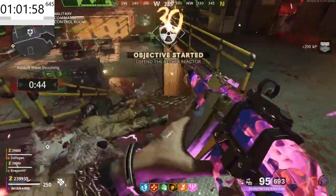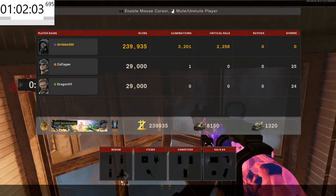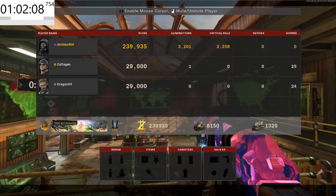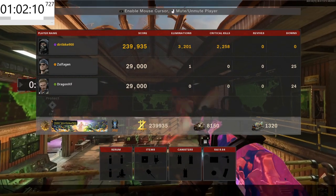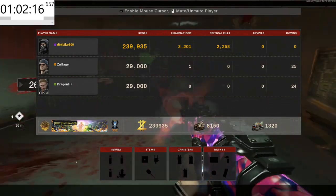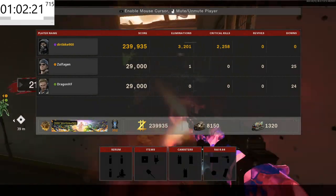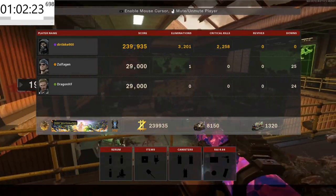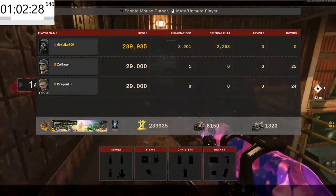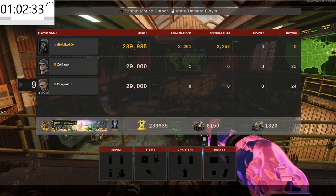It took me one hour to get to round 30 with three people including myself, leaving me with over 3200 kills and amazing weapon XP. The weapon XP slowly scales down per round, where you're almost getting nothing past round 30. With three extra players you'd have a whole lot more kills and weapon XP. If you can get extra players together, this is probably the fastest weapon XP and quickest way to get eliminations including critical kills and headshots within one hour.